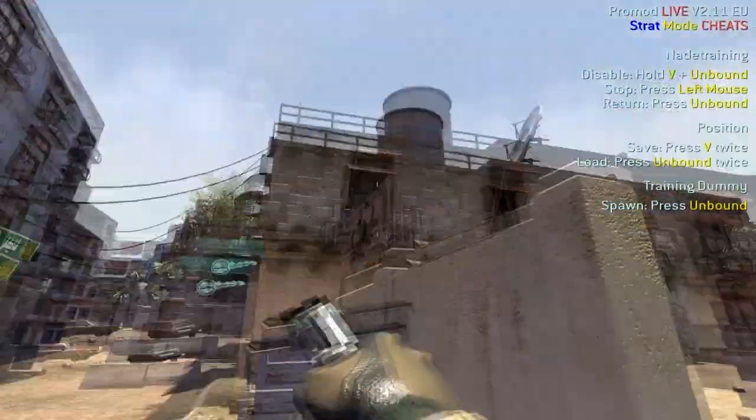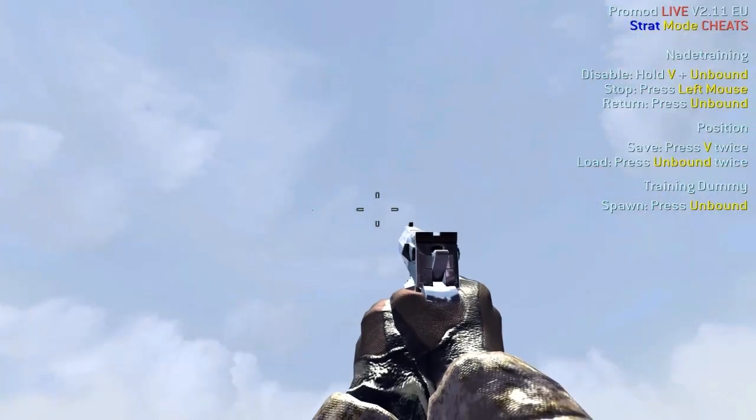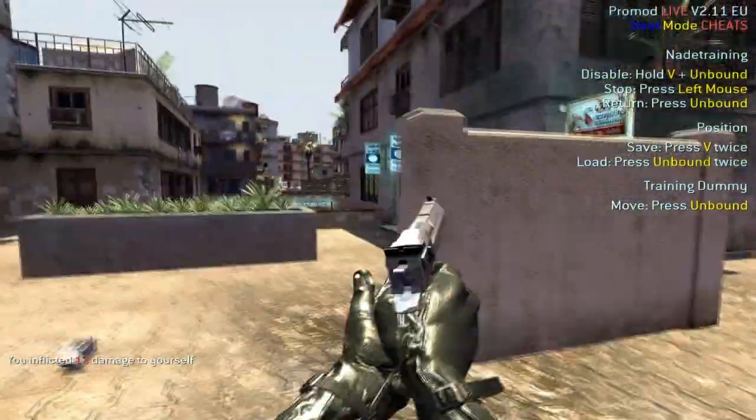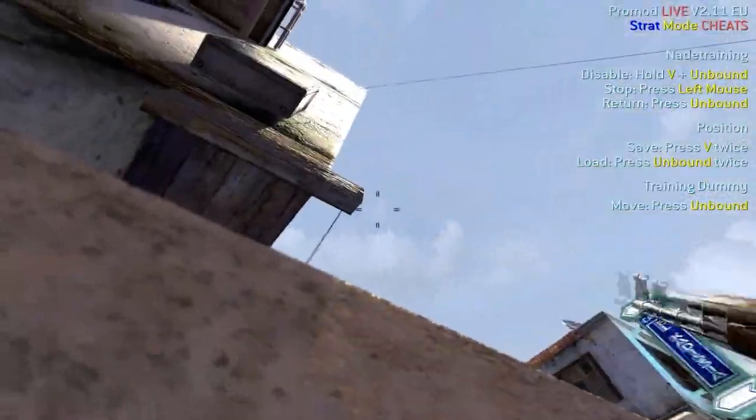Here's another A bomb nade if you plan to rotate through spawn street. For the player who always has the job of sitting at A: you can get behind this wall, line up your crosshair, and nade the A bomb.